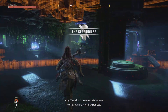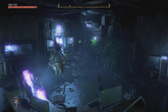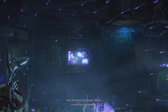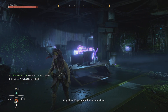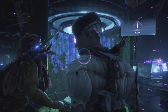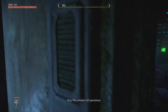There has to be some data here on the adamantine wreath we can use. I trust your focus will see what mine cannot. Oh, that's interesting. Find something — the fourth test station. Willow, it looks like it's underwater. That might be worth a look sometime. This console's still operational.